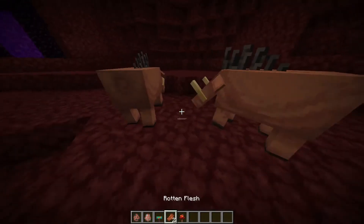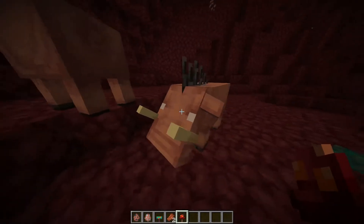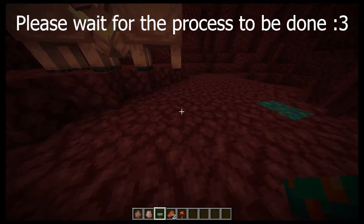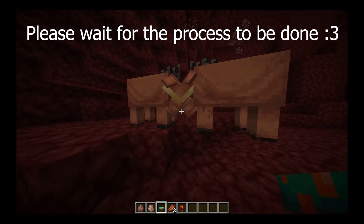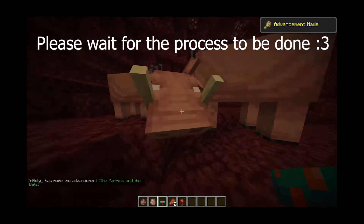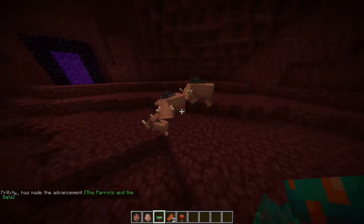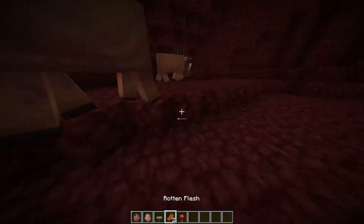So let's look at the Hoglins first. You can breed them by feeding them Crimson Fungus and they will breed. They are also afraid of the Warped Fungus and will start running away.